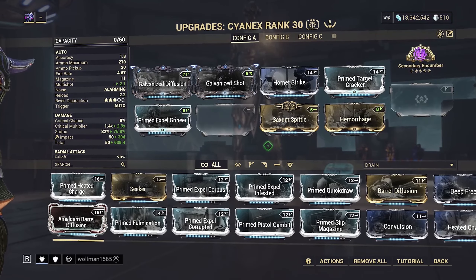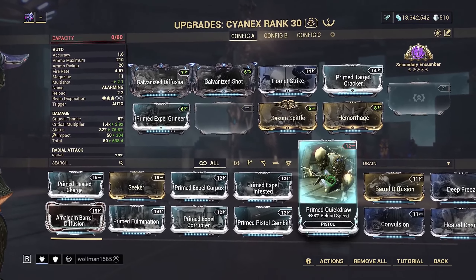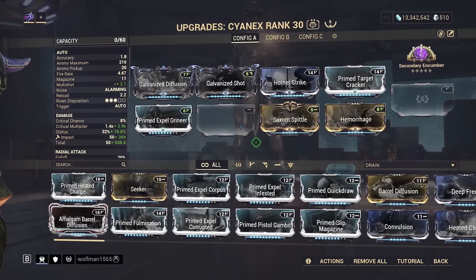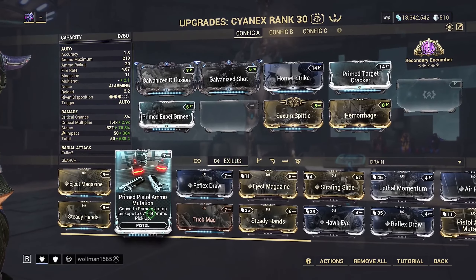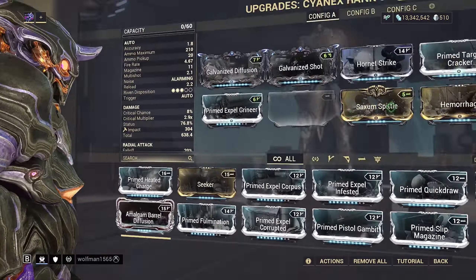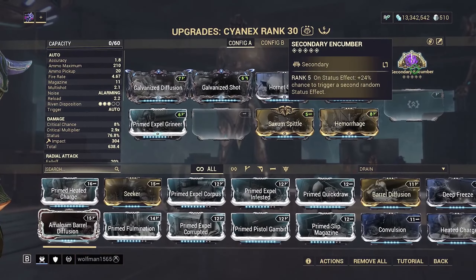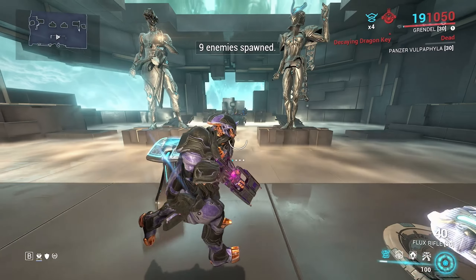This is the build I made. The couple slots that aren't filled - you need to put prime quickdraw here for a faster reload; it just doesn't fit right now. For the exilus slot I would definitely be putting prime pistol ammo mutation. Secondary encumber works fine - this thing builds up status effects really fast but it just has such a small magazine.